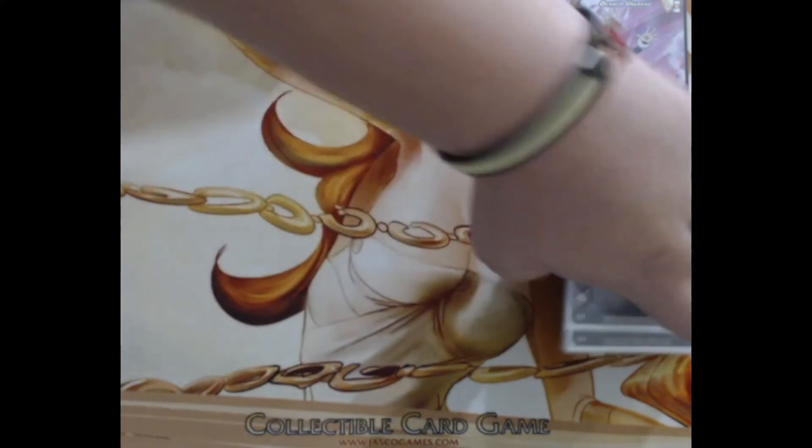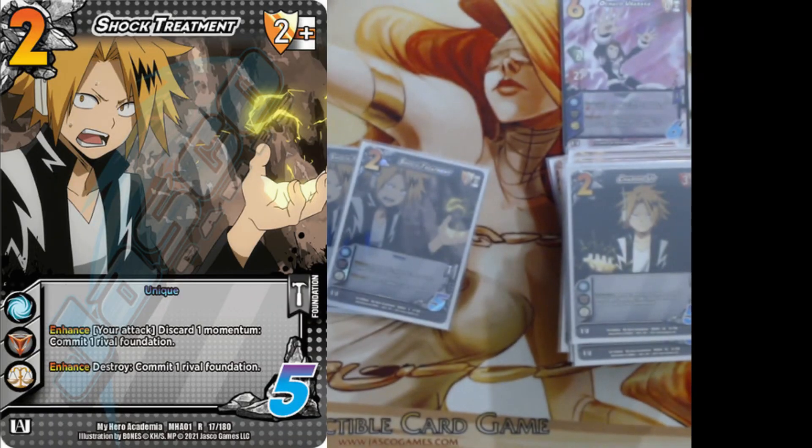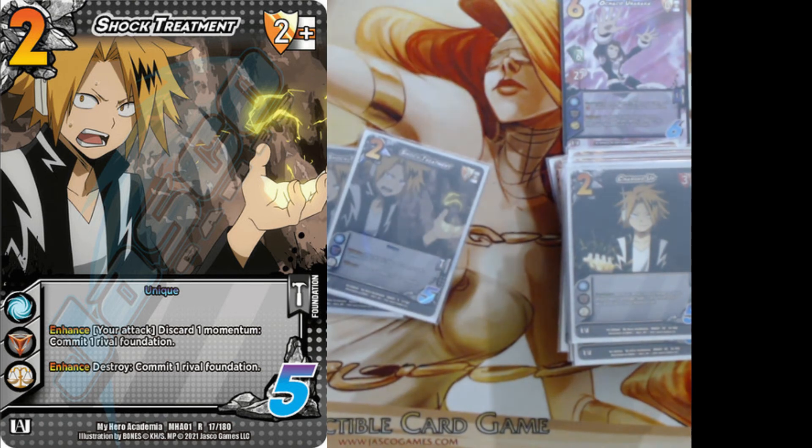We're playing two Shock Treatment — it's unique so we're only playing two. It's a two mid block, two difficulty. Enhance your attack: discard momentum, commit one of your opponent's foundations; and enhance: destroy, commit one of your opponent's foundations as well. It's very strong — we can use our extra momentum on offense to commit their stuff and push our attacks, or on defense we can destroy to tap them out if we really need to.